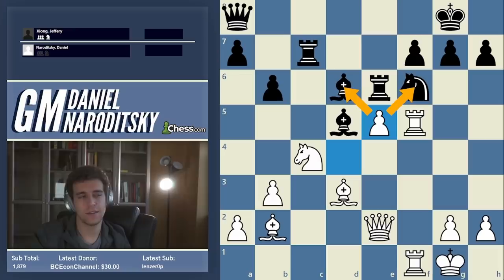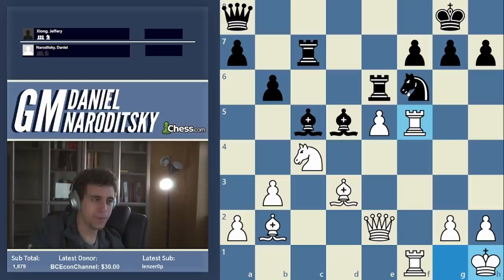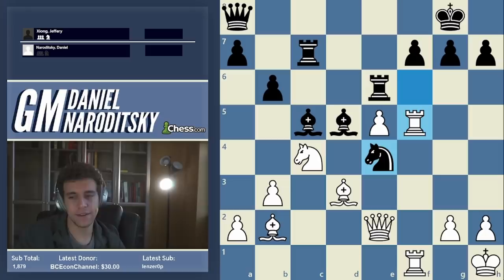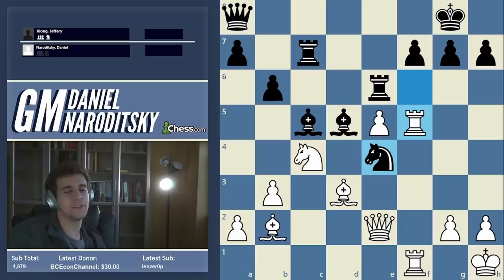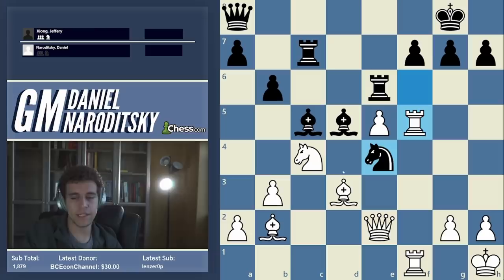Jeffrey took on e5. In my mind I thought I had a fork, but there's really no fork because he's pinning my pawn to the queen, and in addition he's got a nasty check on c5. I didn't take this idea seriously — I felt like he was doing my work for me because the knight is under pressure. But then Jeffrey played knight e4 and I was terrified, because all of a sudden black creates a mate threat out of nowhere.